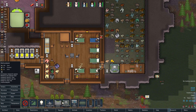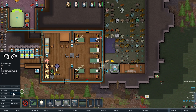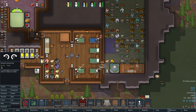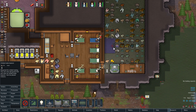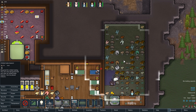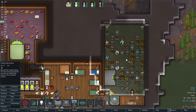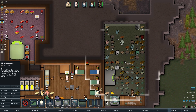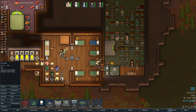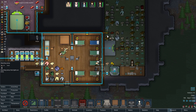We want a comms console right about there, and a chair right behind it. Then we want the trading beacon — effectively able to reach everything in here. Unfortunately we're not quite going to get that, but I'm not going to worry too much. I'll plot that in there as well. Now I'd like a lamp here as well, just about there.